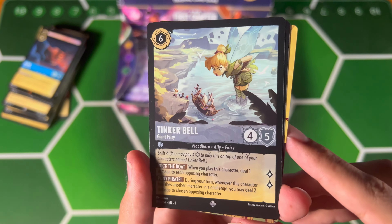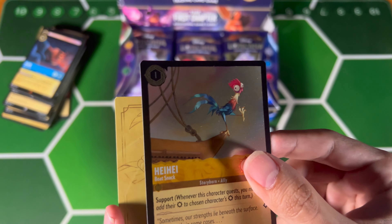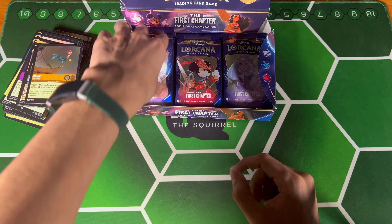Scar — that's always good! Giant Tink — that's a great hit, everyone wants that card. I want that card! Oh, I know someone's gonna want that foil. That's exciting. I'll probably try to remember to give it to them when I can.